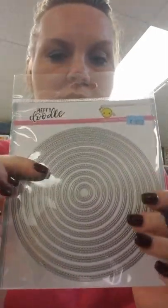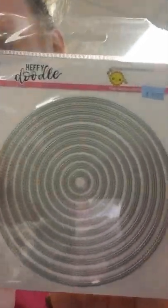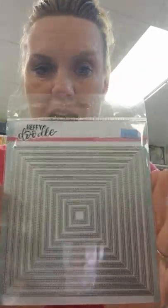We've got these stitched circle dies — I love them. There are 11 in the set, so fabulous. And then these are the stitched squares — same thing, 11 dies. Perfect for your cards to layer together.